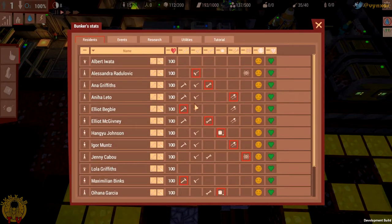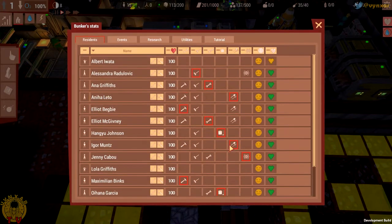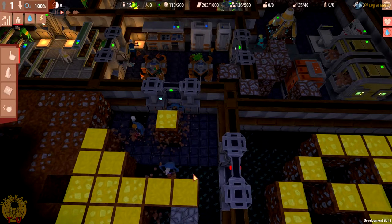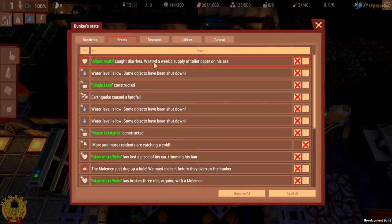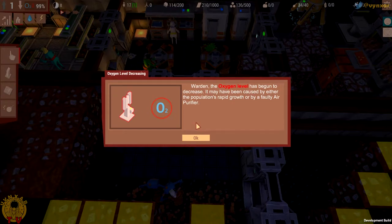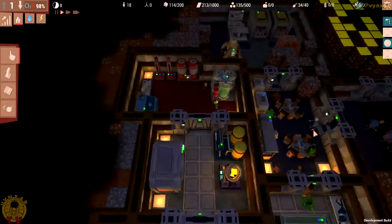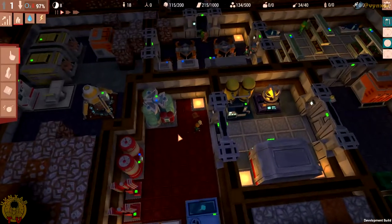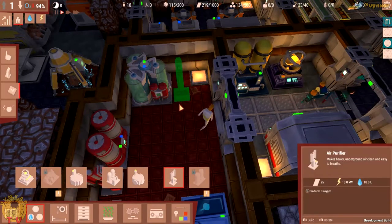No more toilet paper — that's a bad idea. And we're running out of oxygen because I'm lacking the facility to deal with it. I'm going to add a little air purifier here. You need to bring water and energy to these. Water is good, energy is probably good as well — I just need someone to deal with it quickly because it's not good to run out of oxygen here.